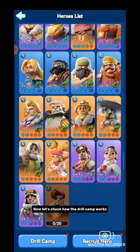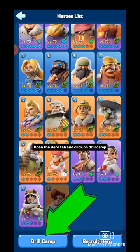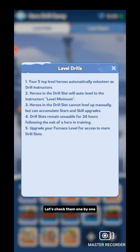Now let's check how Drill Camp works. Open the Hero tab and click on Drill Camp. The Drill Camp has two parts: Level Drills and Level Resets. Let's check them one by one.